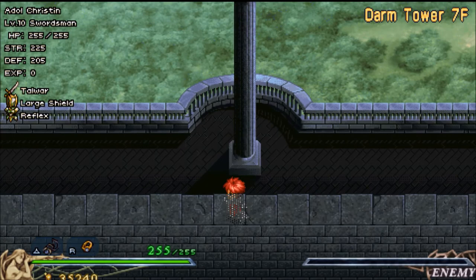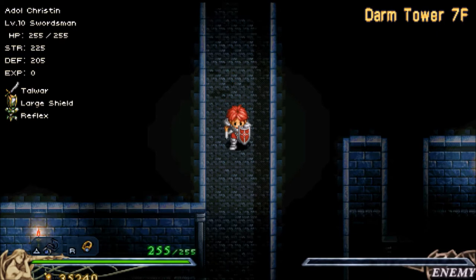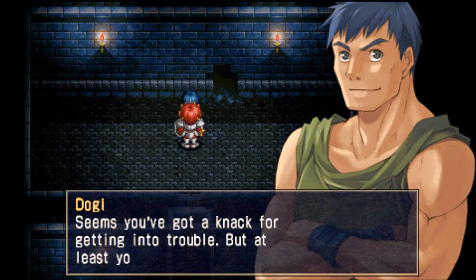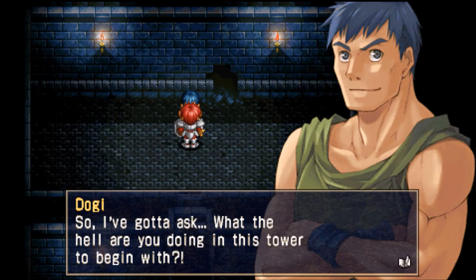Wow, we only have one day to get through this place. I hope we can make it in time. Hey there, Doogie — how'd you get on the way up here? No kidding. We're trying to find those books of Ys. I'm not trying to get my jollies, I'm trying to get the Book of Ys. Come on now.